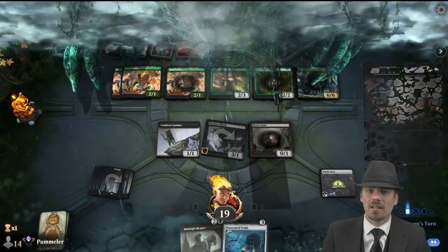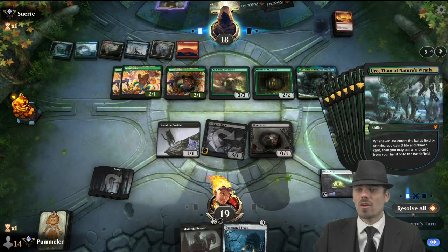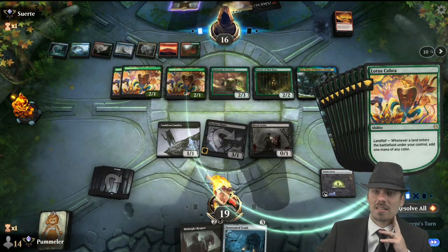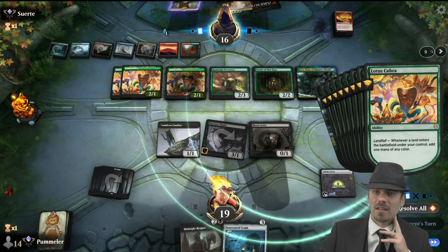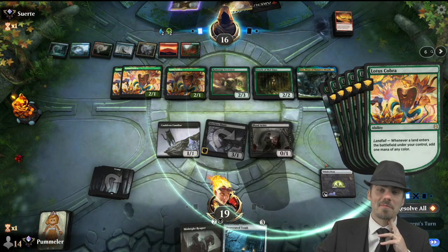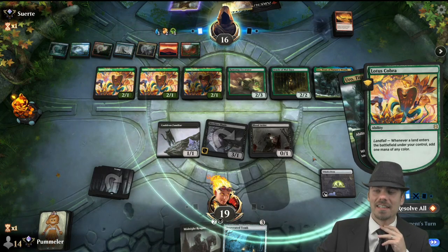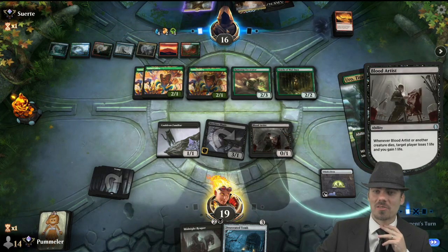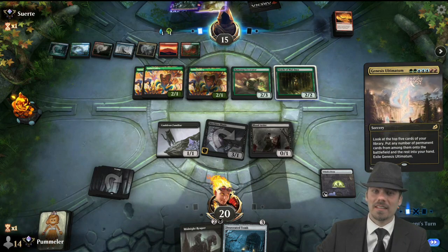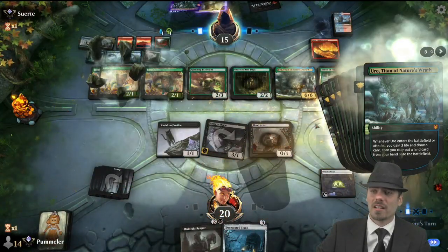Millions and millions of triggers. Uro, Titan of Nature's Wrath, Oracle of Moldgraf, some lands, and a Lotus Cobra hit the battlefield. Folks, we've only had three turns and our opponent is casting two seven-drops in a single turn. It turns out Historic is a powerful, powerful format. Good heavens. Genesis Ultimatum number two. Fire Emancipation, Dryad of the Ilysian Grove, and another Uro, Titan of Nature's Wrath all hitting the battlefield.